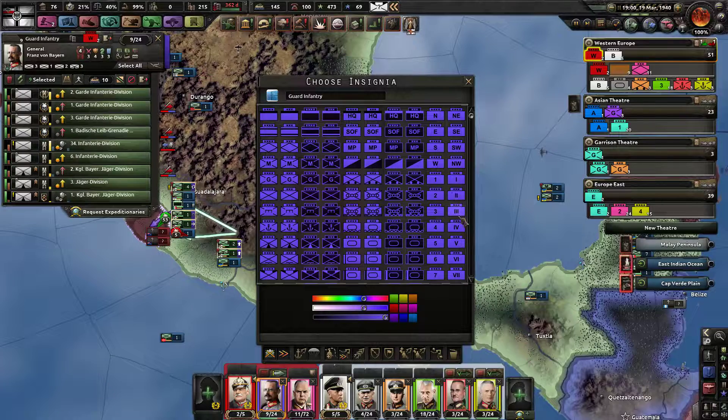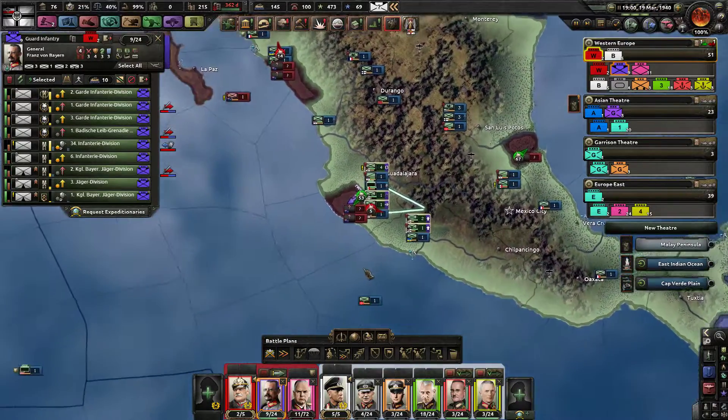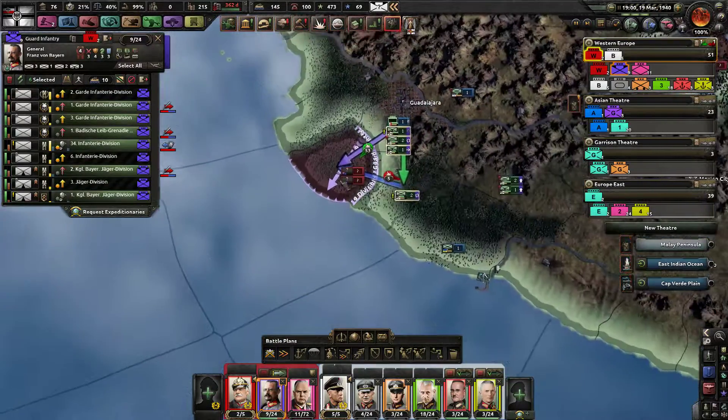There's an invisible army here — the Mexican Guard infantry — which is obviously a bug from the mod update. We have a good icon for the guard infantry though, so we'll use the same one as before to keep continuity.